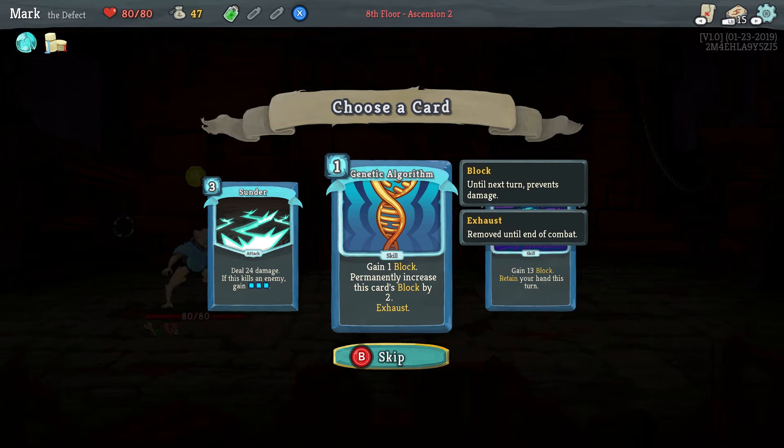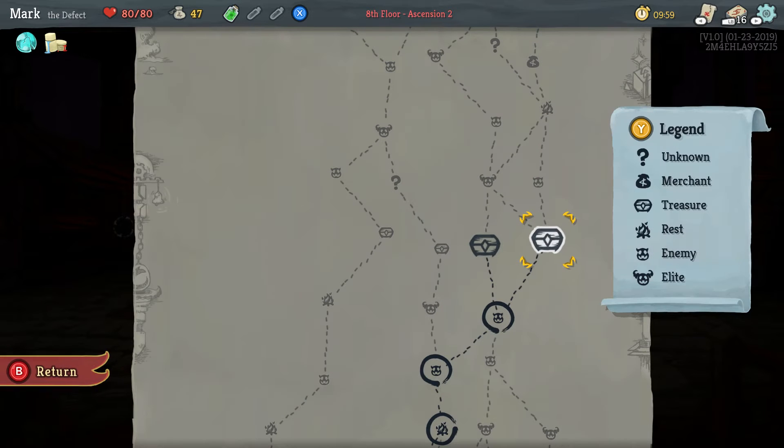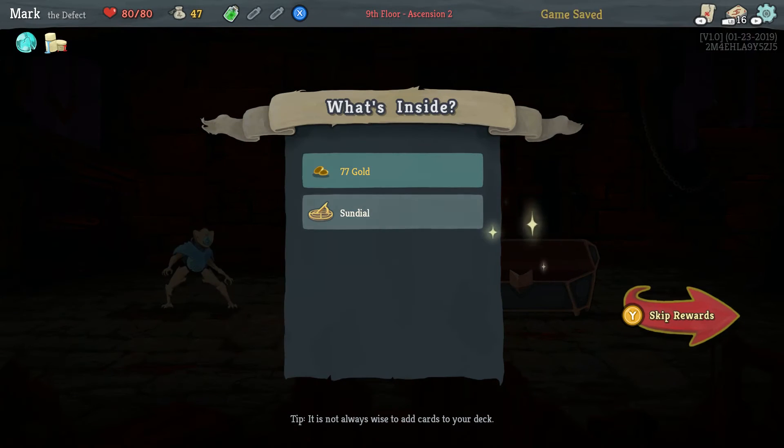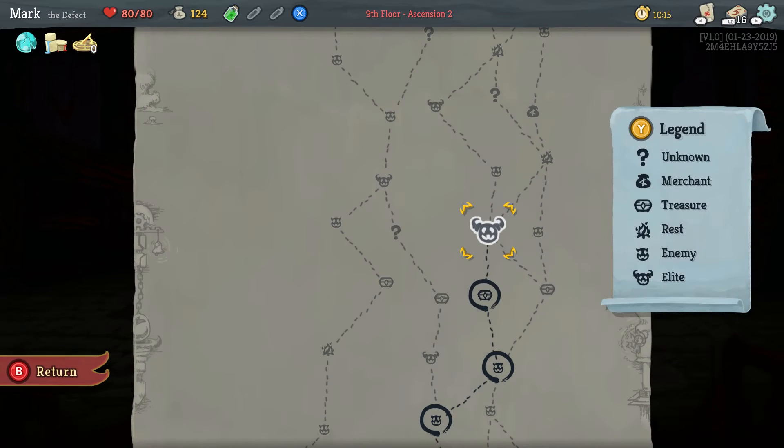I think I'm going to take genetic algorithm because it's early in the game and this card — the block value just goes up and up as you use it, so we are going to use that regularly. I'm going to take this relic chest, and every three times we shuffle our draw pile we gain two extra energy. We will take that certainly.